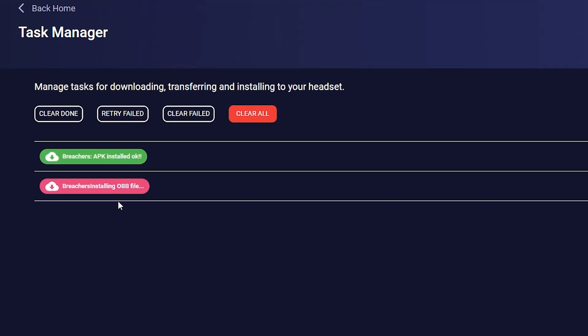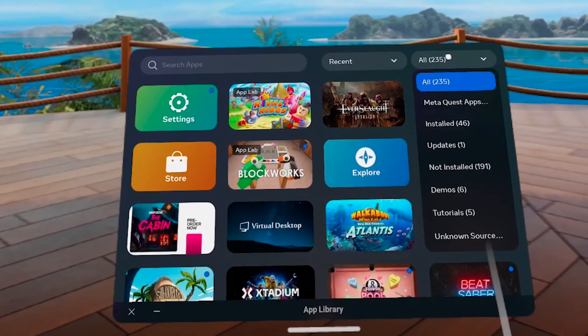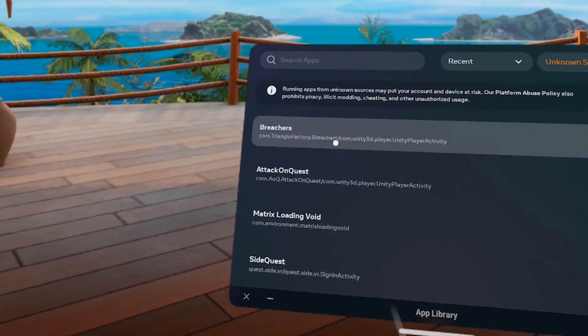Two files will be downloaded onto your headset: an APK file and an OBB file. You will find the game in your library under Unknown Sources.